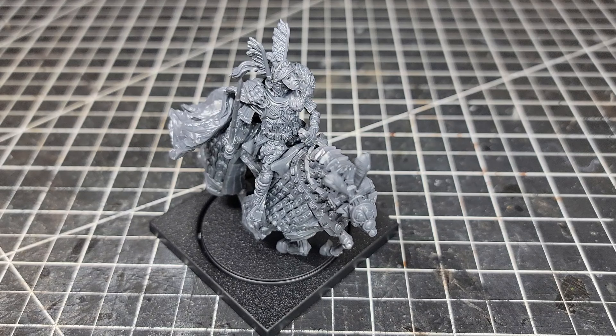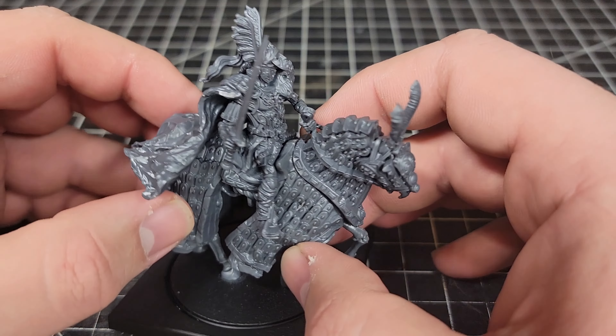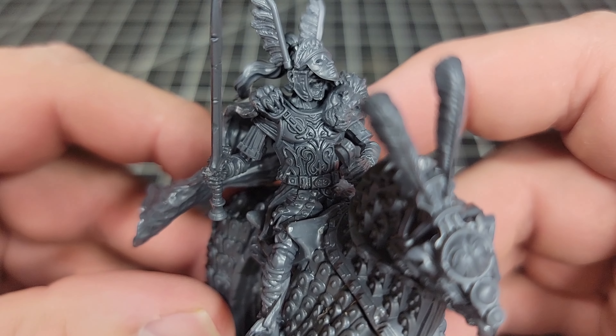Alright, so that is the sprues. We're going to get him slapped together and then we will be back to take a closer look. And with that the Strategos is complete. This was an easy kit to build — had a lot of pieces but added tons of detail.